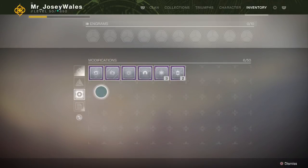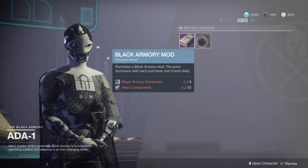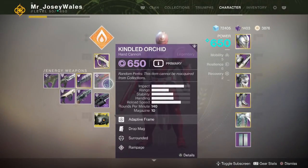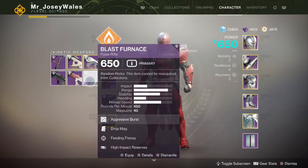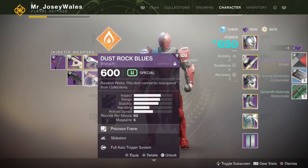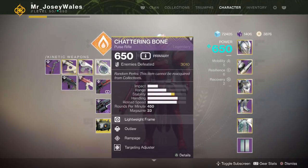You're buying these from Ada-1 and they cost a lot of mod components and Black Armory schematics. If you're running low on schematics, you get them by dismantling Black Armory weapons. I have two Pulse Rifles I'm not thrilled with — breaking those down just got me three schematics right there. Don't hesitate to break down Black Armory weapons you don't need in order to get schematics, because you'll want to at least get the Rampage Spec to augment the god rolls you may already have.